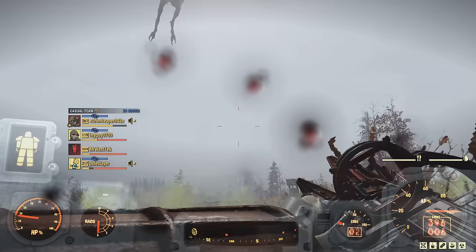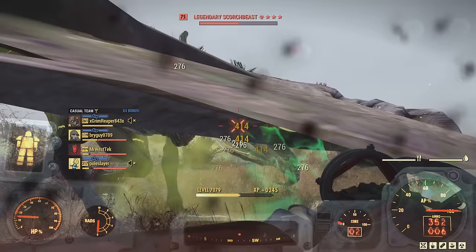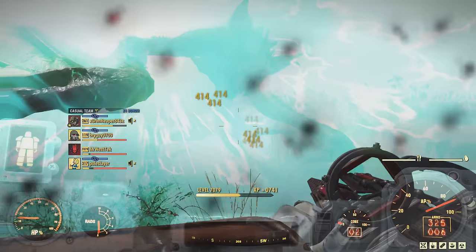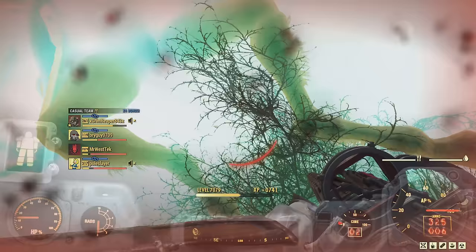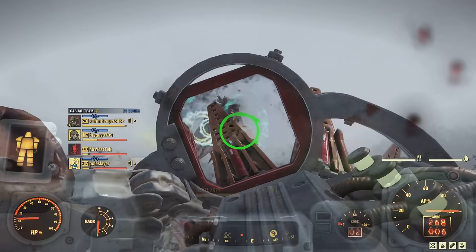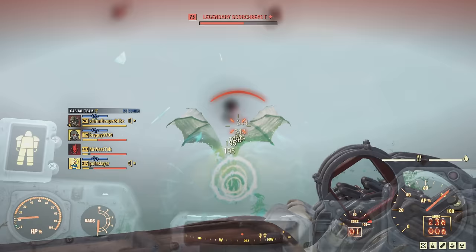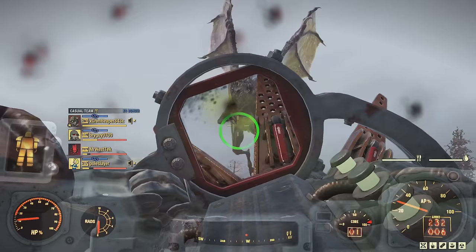The only thing is the accuracy — it's not so easy to hit smaller enemies like scorched, and even scorch beasts flying can be a pain. But if they land, you can see it will absolutely destroy them. Even if they're flying in the air, it's still more than easy to aim and take them out very fast as you can see. Just keep in mind the accuracy isn't amazing on this weapon.